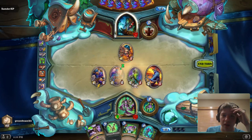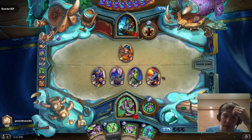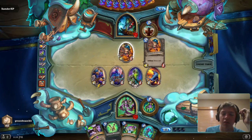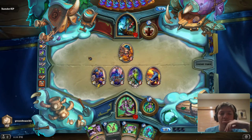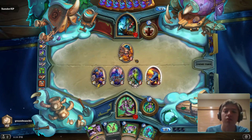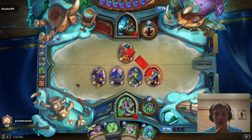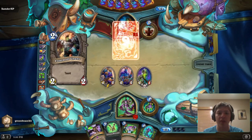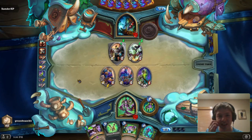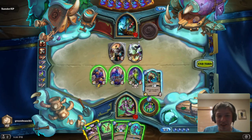The reason I'm not trading my 2/1 into the 1/1 is because we're trying to do as much damage to the opponent as possible. We're able to do a lot more damage here than he can to our face, so it makes him want to trade into our 2/1. The opponent trades in — see, if we had traded there we would have missed 2 damage to the face. I equip Aldrachi Warblades, play Battle Fiend, and hit a minion with the weapon. You generally want to use your weapons to kill minions rather than having your minions do it, because you want to keep your minions on the board. Also important: play Battle Fiend first so it can gain +1 attack after the hero attacks.